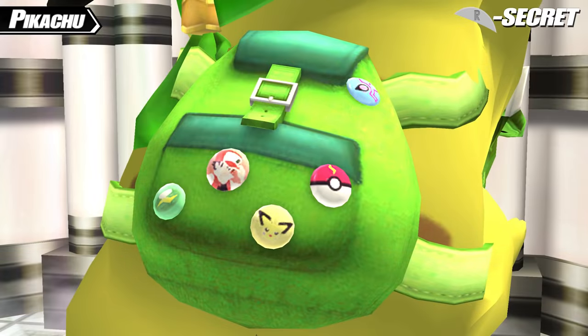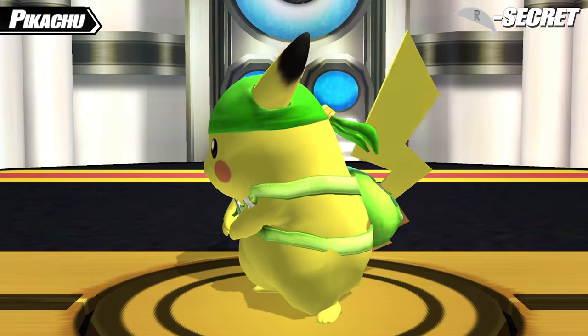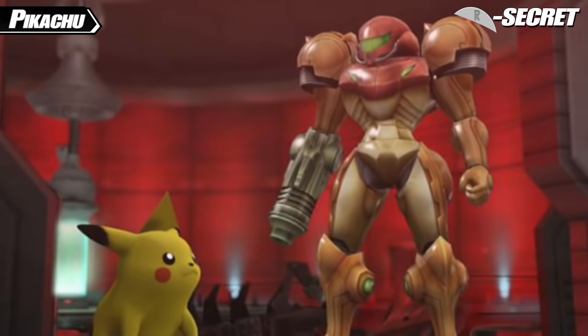The backpack has some fun Easter eggs: pins of a Thunderstone from Generation 1, a Pichu, Pikachu's Pokeball from the anime with a little lightning bolt on it, and a little pin of the logo on Zero Suit Samus's suit. Apparently this last one was a nod to the mod creator, who at the time was a Zero Suit main, but it could also be a nice nod to Pikachu and Samus's little team-up in Subspace Emissary.